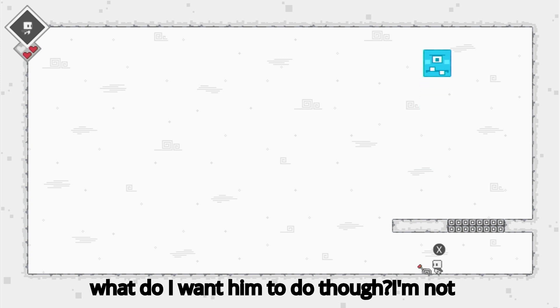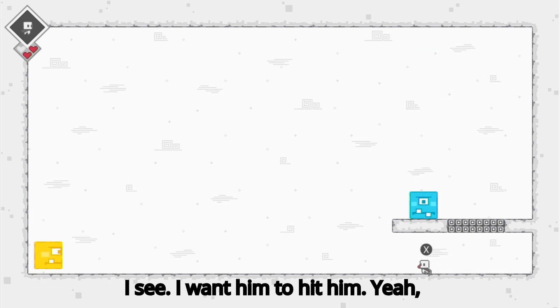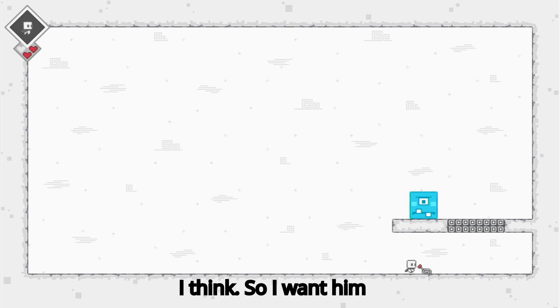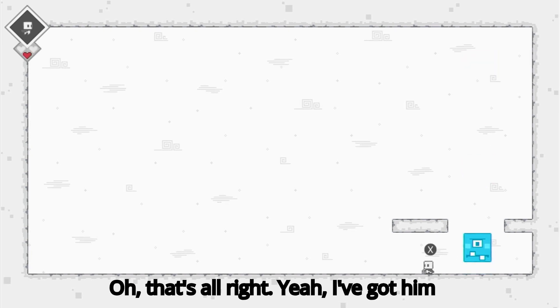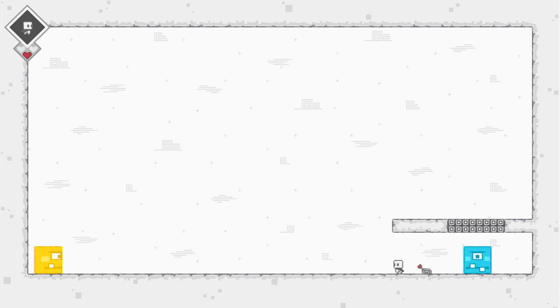What do I want him to do though? I'm not really sure. Oh I see — I want him to hit him, yeah of course. I see now. So I want him to come here. One more. I've got him stuck, and now I need him to go — yes!